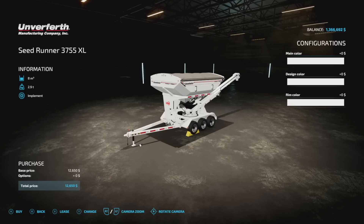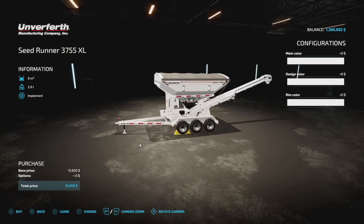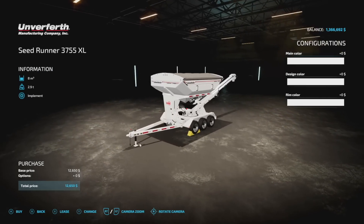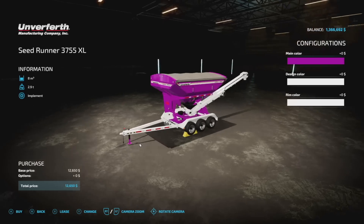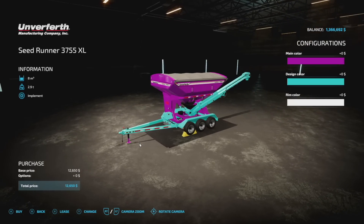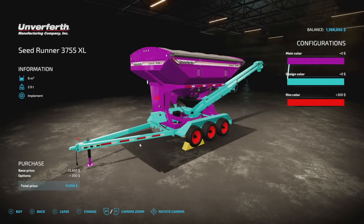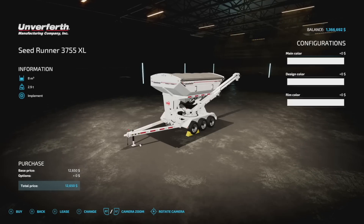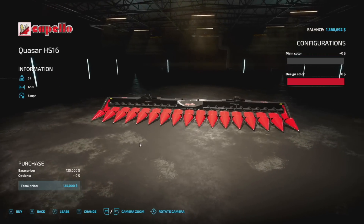Also from 82 Studio we've got the OverFirst Seed Runner 3755 XL — a branded real version seed tender. It has an 8,000-liter capacity, which is very nice. Main color, design color (which covers the frame and the auger), and rim colors are all customizable. One cool thing: it doesn't just hold seeds — it holds all kinds of stuff, so definitely check it out.